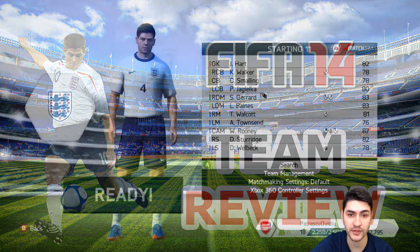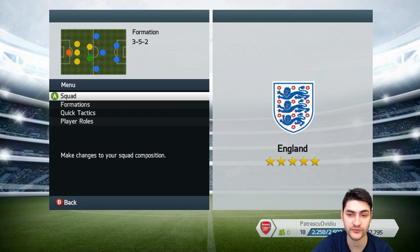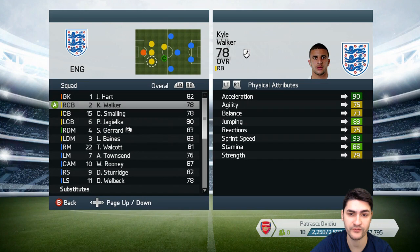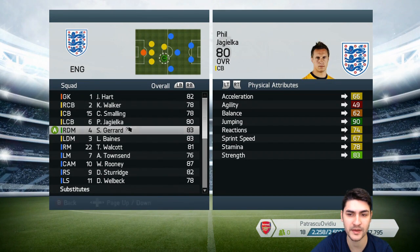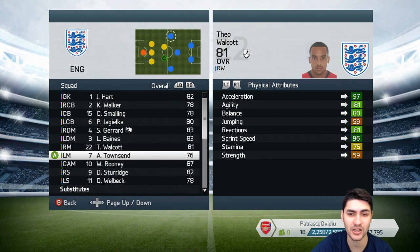I picked for them the 4-2-2-2 and the 3-5-2 — both very standard formations that give you a nice balance between defense and attack. They have very fast wingers, so you need to take advantage of that. Play a lot of low passes to them; they'll get free and be able to get a lot of crosses in for the strikers.